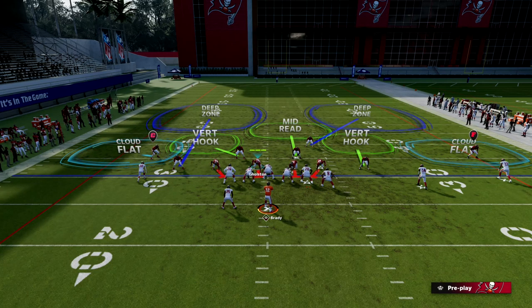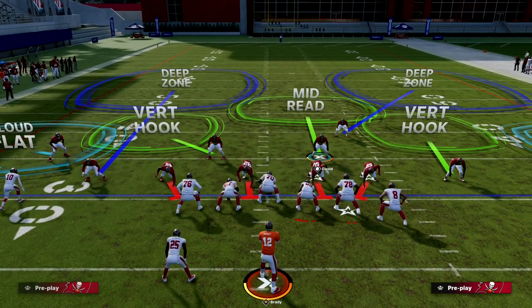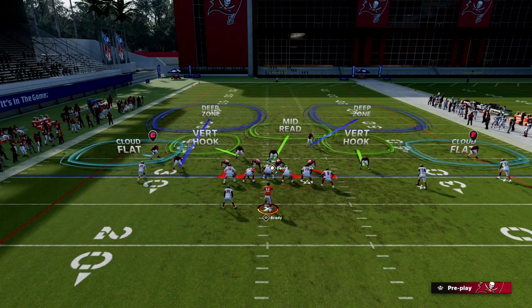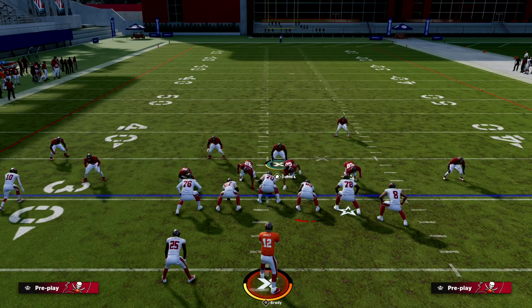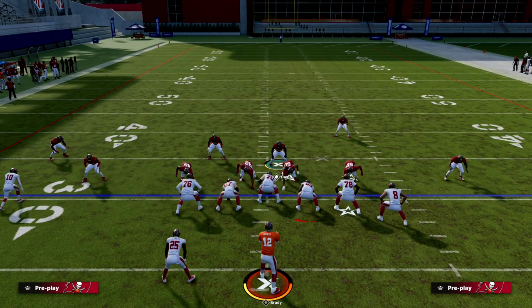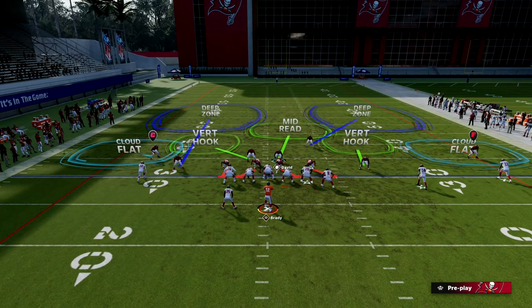First, cloud flats this year are terrible when pressed — they're really bad. So when you show blitz, you don't have to worry about your cloud flats because they're going to have a delayed bump, backed off a little bit. The next reason is it gives us a significant threat of pressure. I'm going to pinch my line — we can send pressure off both edges with either nickel corner slot corners. You can send a double slot corner blitz, a linebacker blitz, bring a guy down over the A-gap, or send loop blitzes. There's a lot you can do.